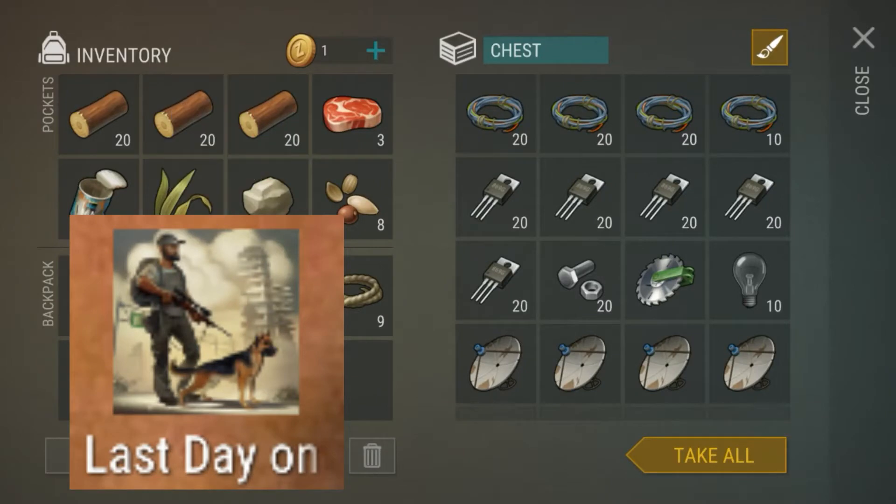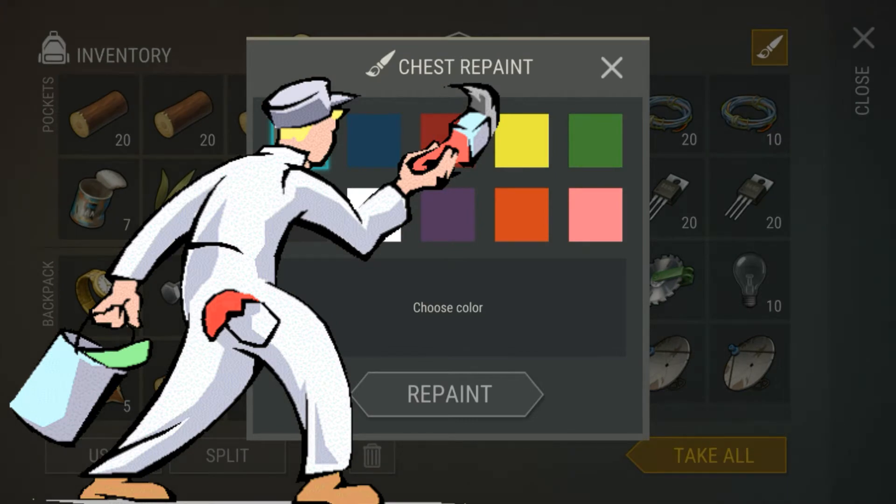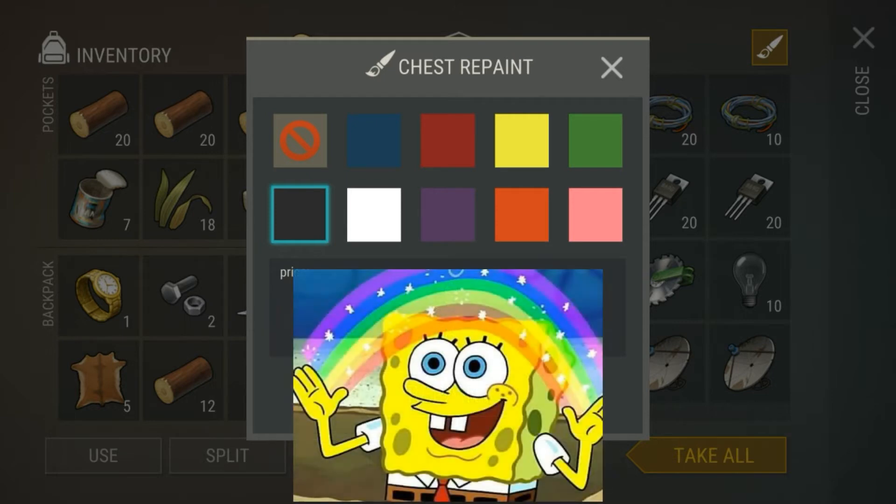Also, from the new update details, we can now repaint our home boxes, or the crates, or chest box — whatever you call this thing. It only offers nine colors: blue, red, yellow, green, black, white, purple, orange, and pink.